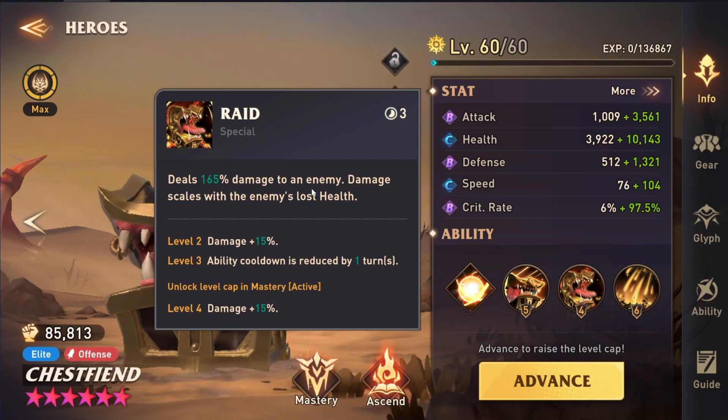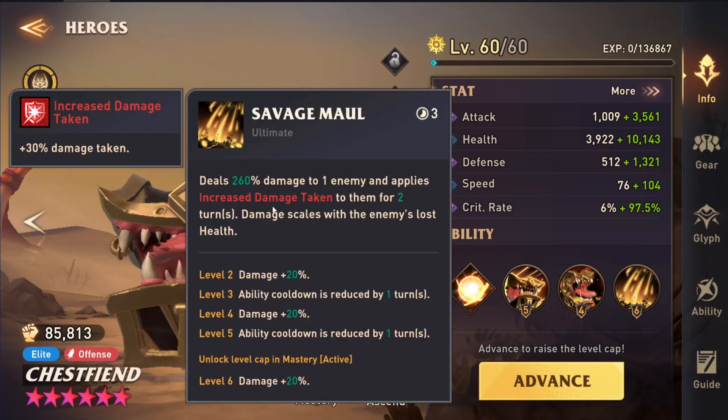His special ability just does damage, but it scales based on the enemy's lost health. This is a decent damage dealing skill, but he's mainly used for his joint attack and then his ultimate ability, which deals 260% damage and applies increased damage taken for two turns. This is actually a pretty viable debuff — not a lot of people have it in the game. So it really increases your damage output. This is really good against the Earth Titan, as well as Bat Wolf. It's pretty good in faction challenges and very good against the Fire Rift of Chaos boss as well.